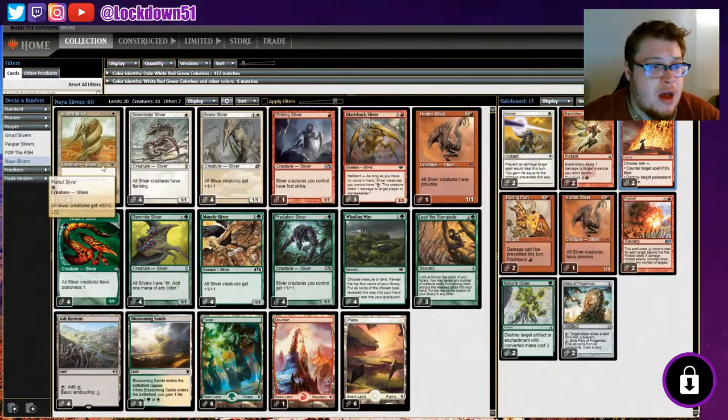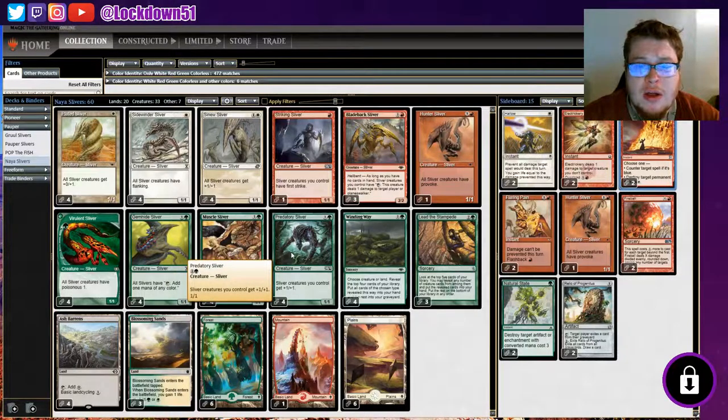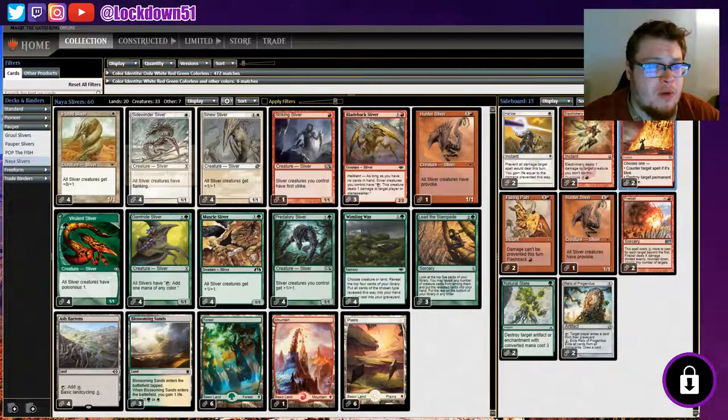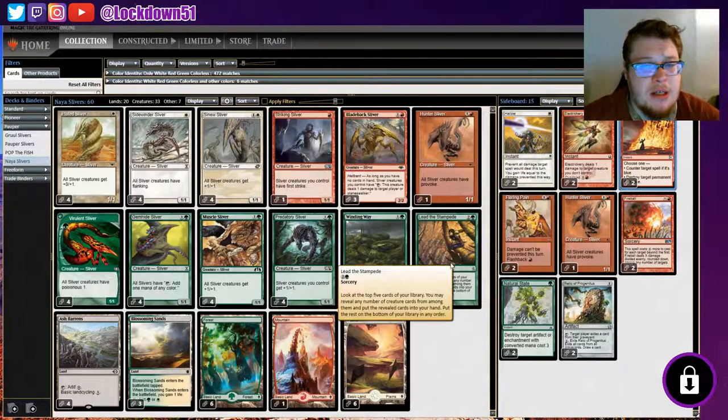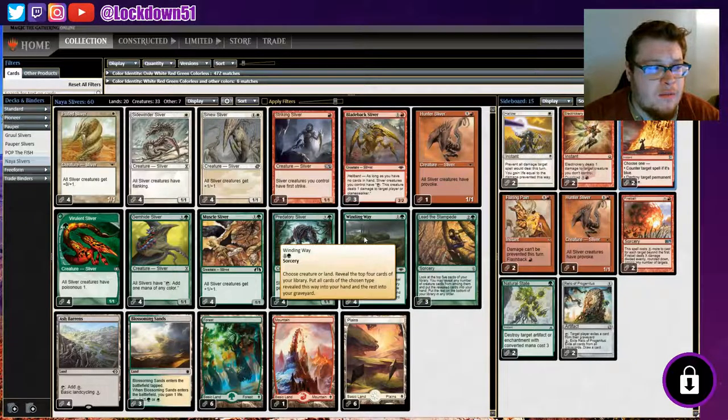We're playing three colors. We've got four Plated, four Sidewinder, four Sinew, all the basics - Venom Sliver, Muscle Sliver, Predatory Sliver. We've got four Winding Way and three Lead the Stampede. We're going all creatures here - 33 in the deck - so an extra refill card is necessary. I might even go to four on Lead the Stampede, but I think three is fine and the four Winding Way should be alright.